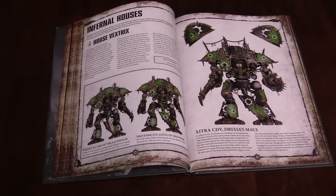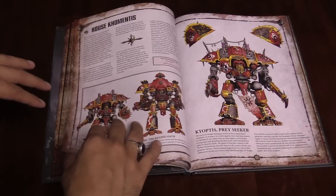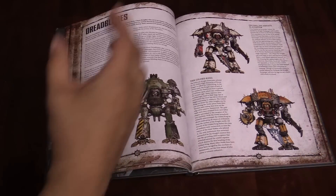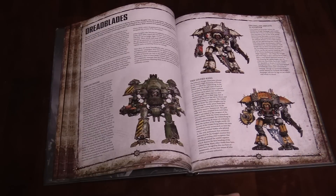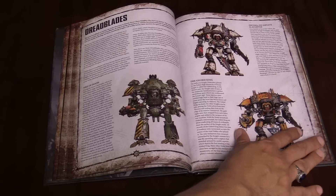And then you have the Infernal houses, which are the houses of the Dark Mechanicum. These are the crazy tech heresy knights. They're possessed, they've got demons and all kinds of cool stuff. And then, of course, we have Dreadblades, which are the renegade answer to Freeblades.